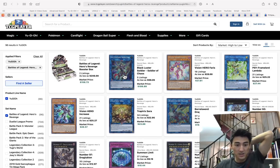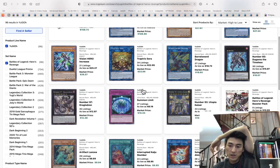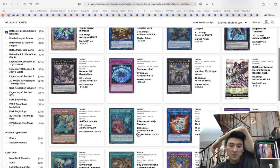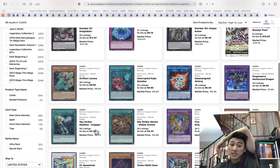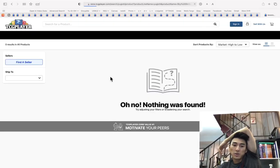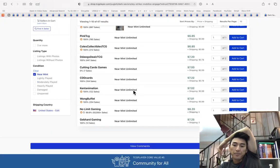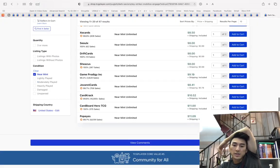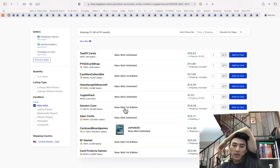Battles of Legends Heroes Revenge — Interrupted Kaiju Slumber, I do want to sell that. Artifact Lancea is up to nine. Sky Striker Mobilize Engage — I would just buy the Dark Saviors one. The first eds — oh my god — $14... actually $12. I would get this.